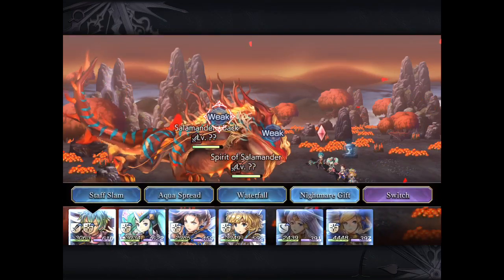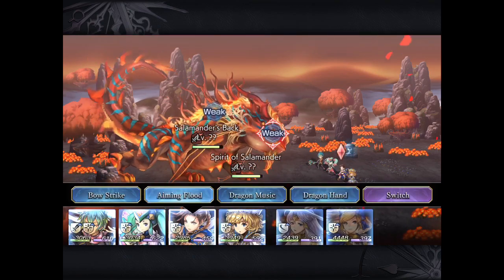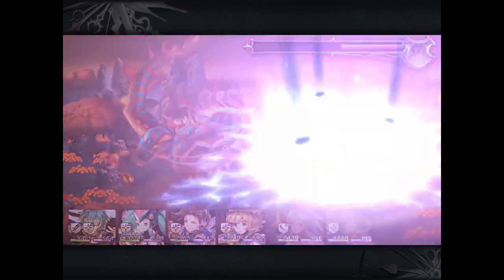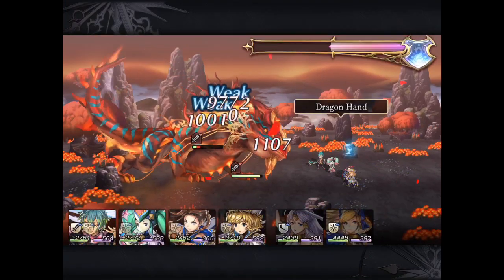Now each battle becomes progressively harder, and you are allowed to use the essence to protect yourself. You'll still get the drop even if you do use the essence. So why make it hard for yourself — make it easy for yourself.